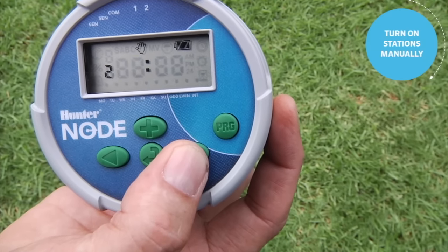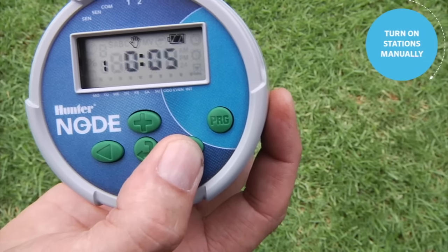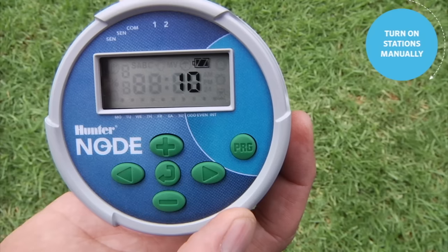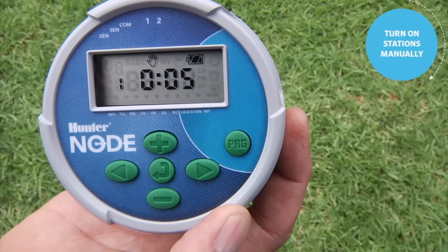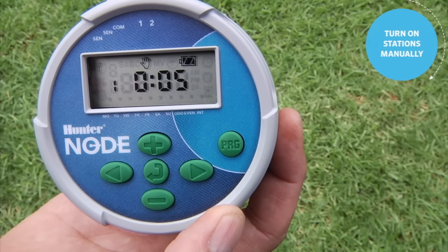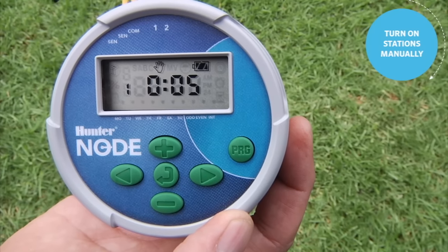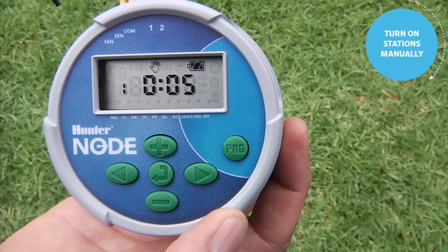Once there, you can use the right arrow to advance through the various stations that you want to turn on. When landing on the desired station, it counts down and fires the zone, and you'll see in the top left the flashing sprinkler icon.